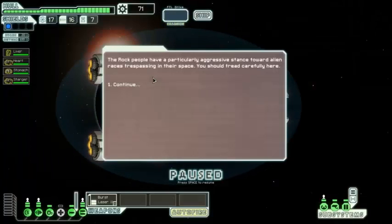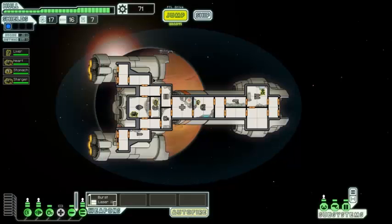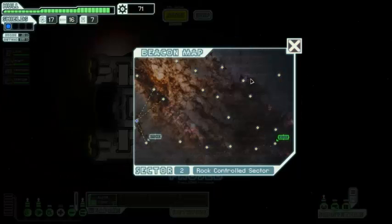The Rock people have a particularly aggressive stance toward alien races trespassing in their space — tread carefully here. This is an interesting layout — kind of a nice straight ride down. We've got a bit of scrap. I don't really need anything right now though — I want to save my scrap for hull repairs. Hopefully we'll come across a weapon at some point. We have two rocks, so let's hope we come across a blue event.